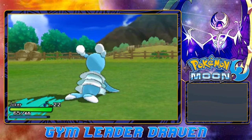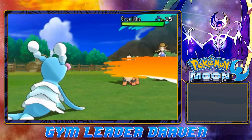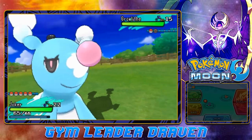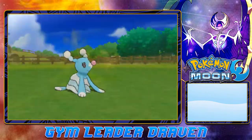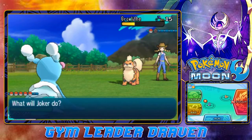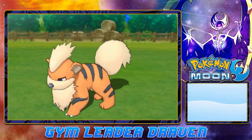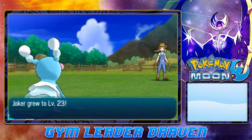And here we go with Joker. It's been a while, Joker. Here comes a Growlithe, of course coming out with its Intimidate. It's a little bit faster than us right now, so let's go straight for an Aqua Jet just to hit first. Aqua Jet doing its trick, and here comes the Odor Sleuth. Aqua Jet again — and just like that, Growlithe has been defeated. And Joker growing to level 23.